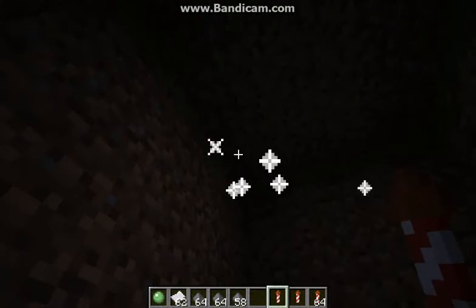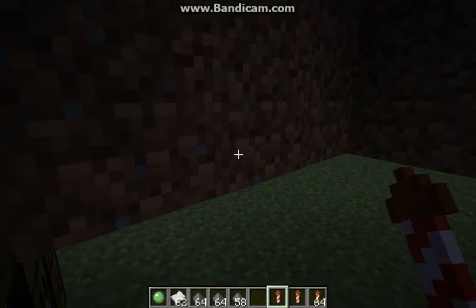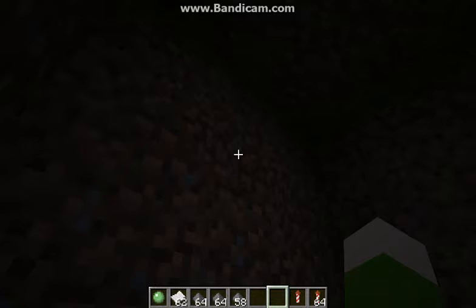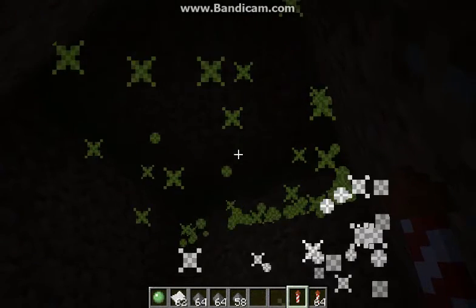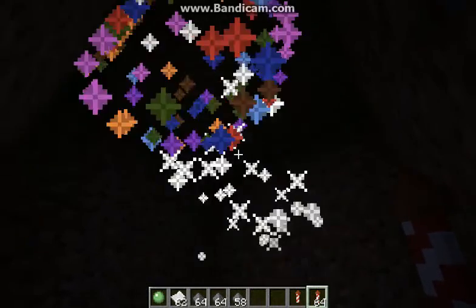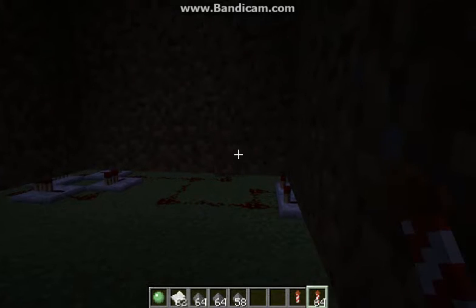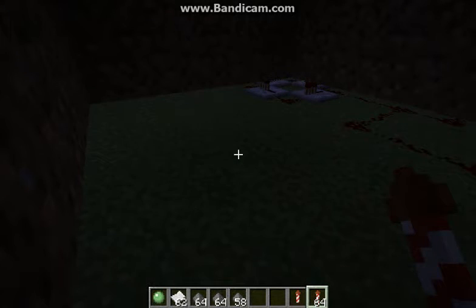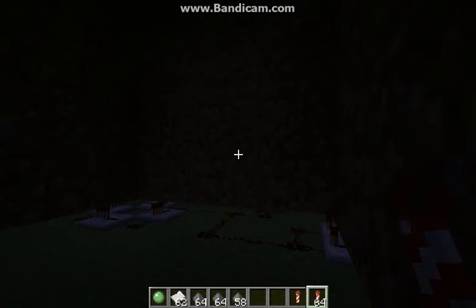If you do it like this you'll get a normal firework, which doesn't do much — it just explodes after about five blocks. Now the burst option gives it a bigger radius of explosion, while small ball starts small but then expands bigger and bigger. And if you guys hear babies in the background, just ignore that.